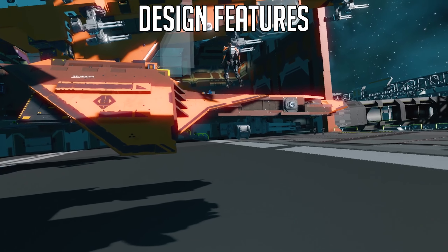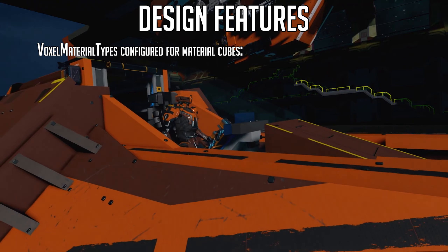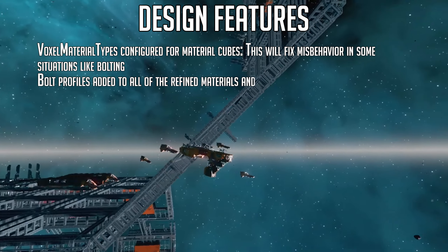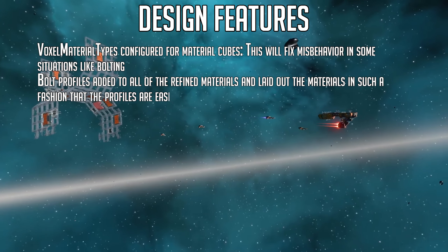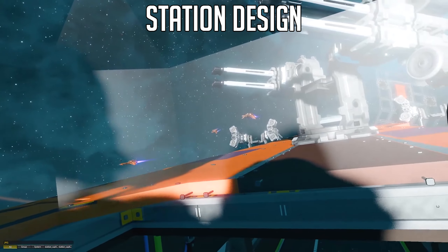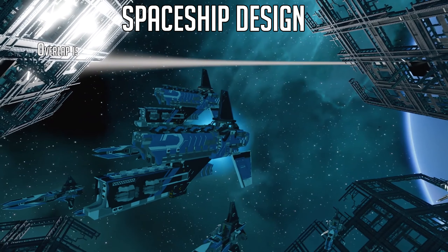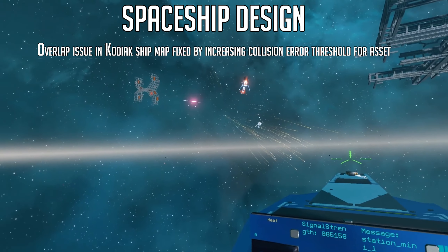Main design features worked on last week: voxel material types have been configured for material cubes, which will fix misbehavior in some situations like bolting. Bolt profiles have been added to the refined materials and laid out so their profiles will be easily updated if needed later on. In station design, collisions caused by the station asset's pivot point update have been fixed. In spaceship design, the overlapping issue in the Kodiak ship map has been fixed by increasing the collision error threshold for the asset.